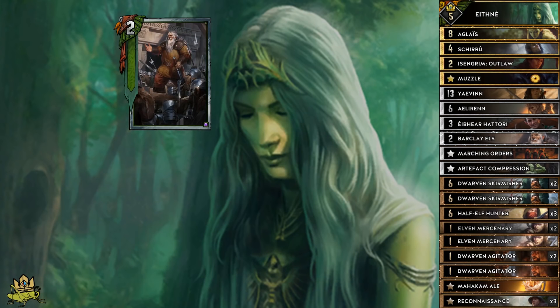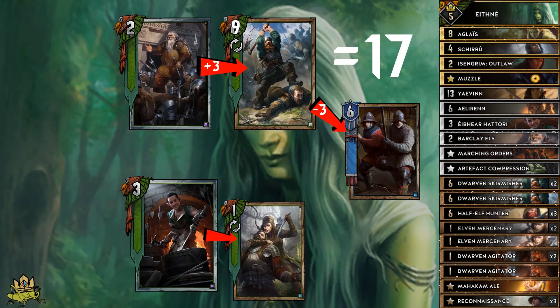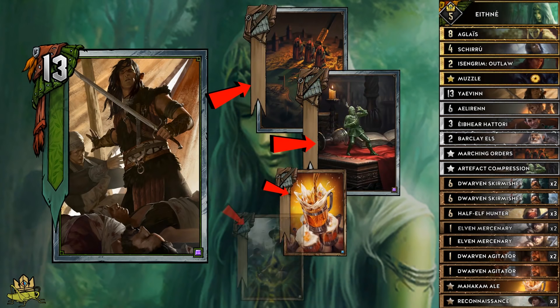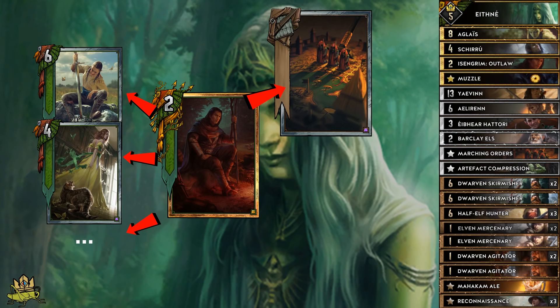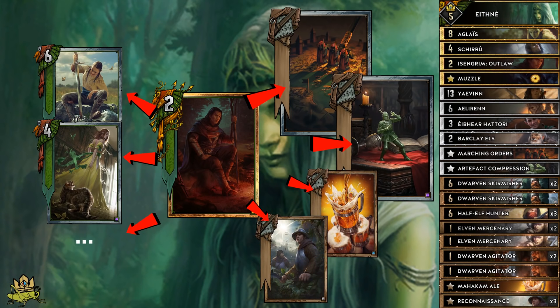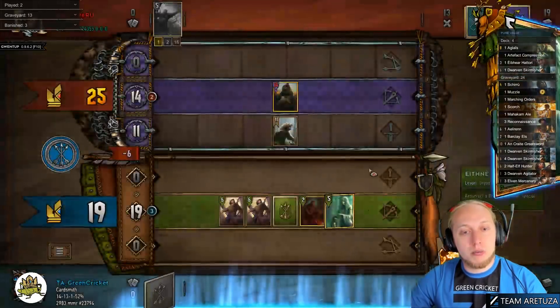Barclay gives us additional tempo by playing and strengthening a random dwarf by 3, providing a minimum of 17 points when played. Hattori lets us revive a dead Elven Mercenary or, preferably, Barclay Elves for a 20-point play, which comes in handy in round 3. Yennefer counters spying enemies, gives us access to our spells, and provides a Scorch target if Shupe struggles to find one. Isengrim Outlaw acts as a thinning and spell-access tool, creating a Silver Elf as a fallback if no spells remain. The spells Isengrim can pull include Marching Orders, giving access to Agitators, Mercenaries, and most importantly Hattori.